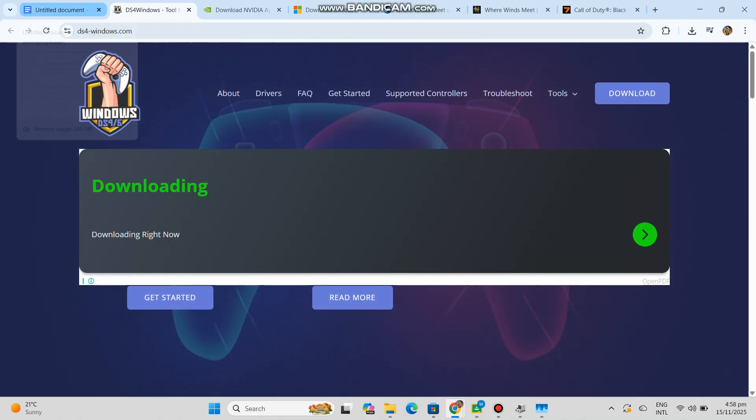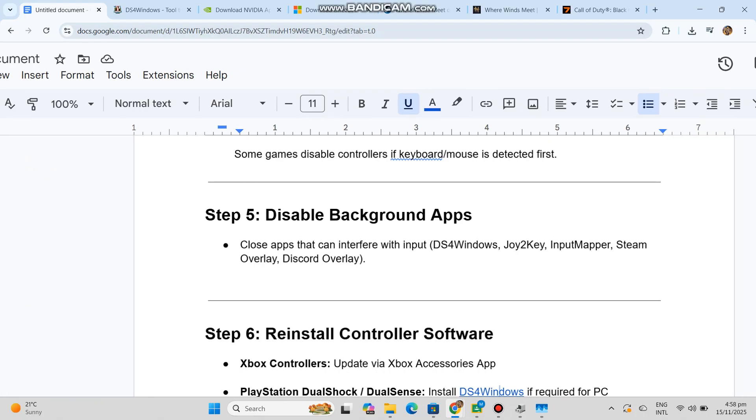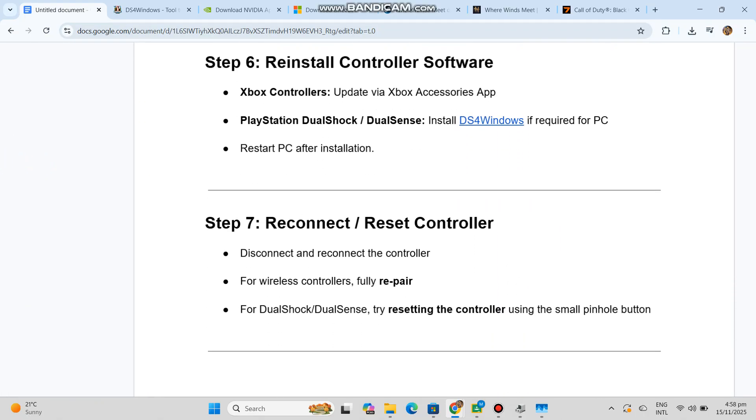Step seven, reconnect and reset controller. Disconnect and reconnect the controller. For wireless controllers, fully re-pair. For DualShock or DualSense, try resetting the controller using the small pinhole button.